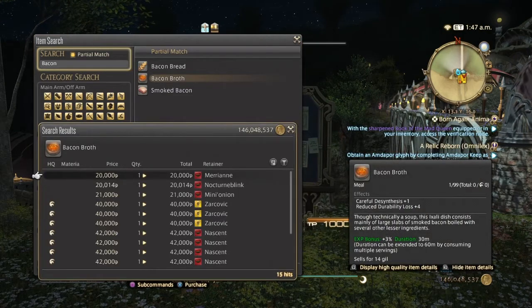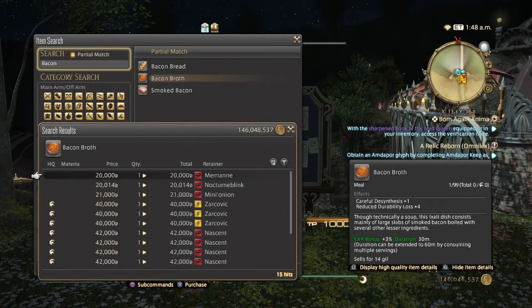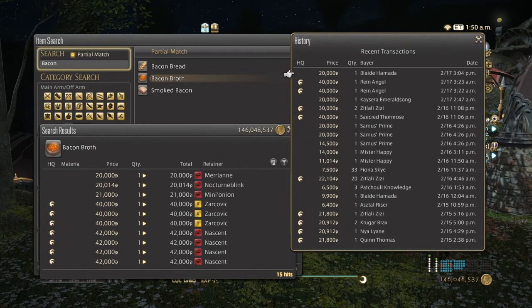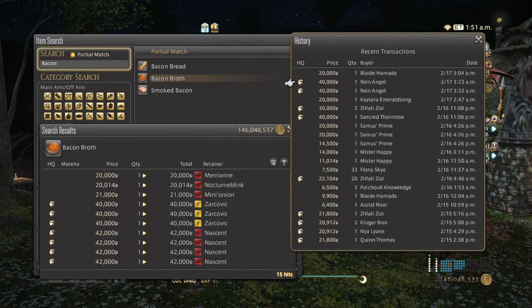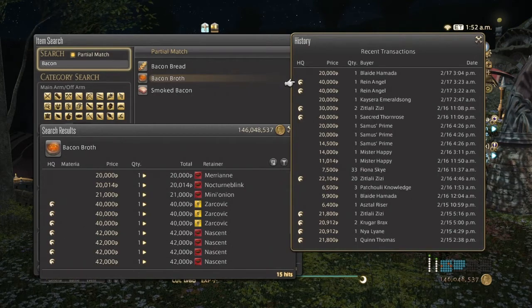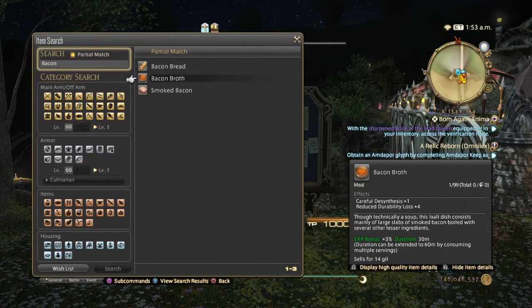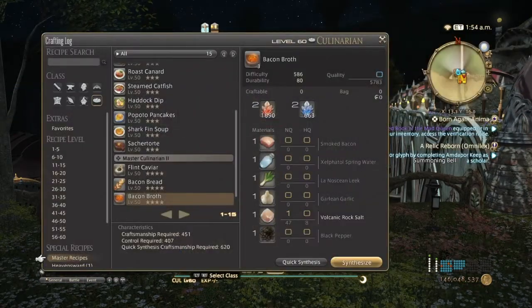Bacon Broth is definitely a good seller — normal quality is at 20,000 and high quality is double that at around 40,000. They've been selling well the past three days, both normal and high quality. Definitely sell Bacon Broth if you're in A Realm Reborn. Now let's go into Heavensward.